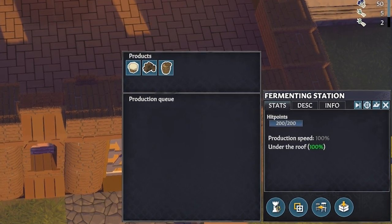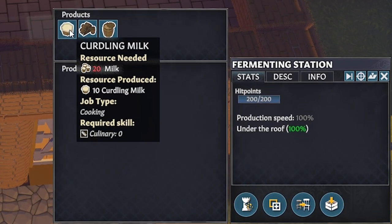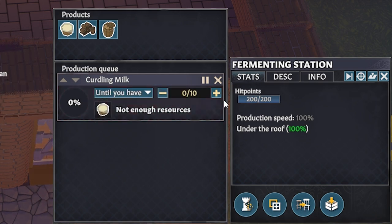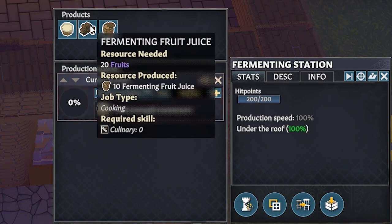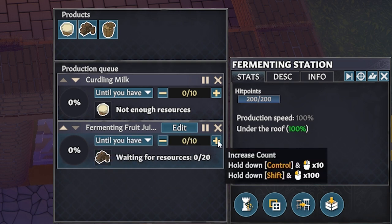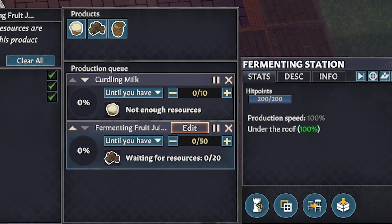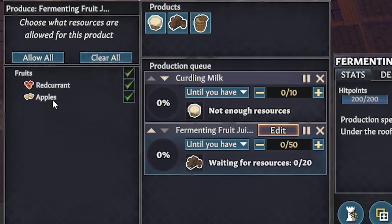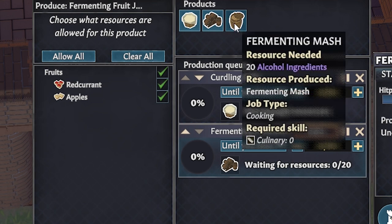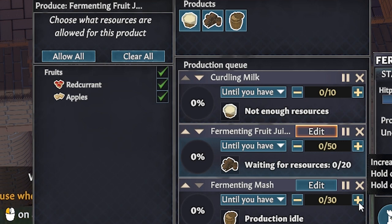At the fermenting station we can make curdling milk — sounds tasty — which will make cheese that the settlers can turn into other types of food. Fermenting fruit juice will become rough wine. I always start that at 50 and then increase it as time goes by so that the cook isn't spending all of their time brewing. We can tweak what we want them to make the wine with; its default is red currant and apples, which is fine for me for now.